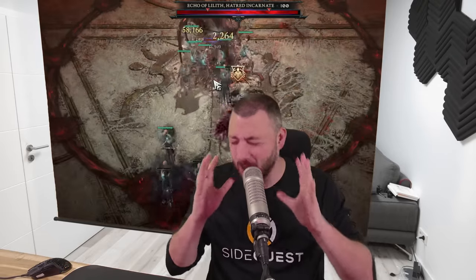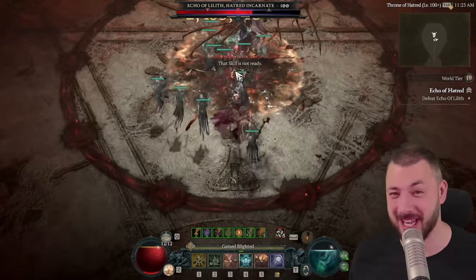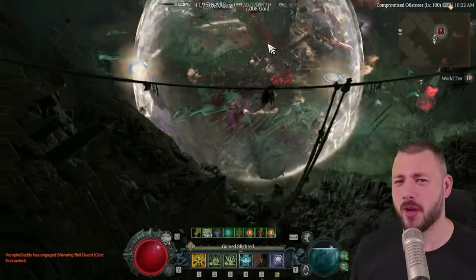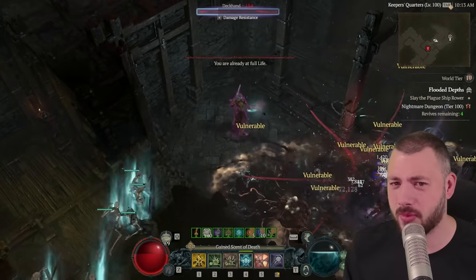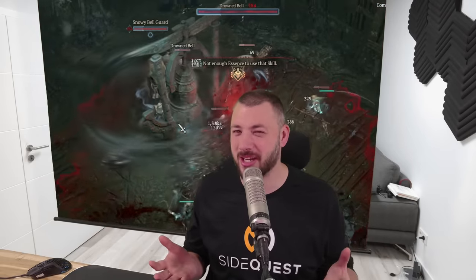Summoner Necromancer is so bad. Look at Uber Lilith absolutely vanishing from Sanctuary. That's not the only thing — finally, you can push tier 100 dungeons without ever fearing to die. Unless you're an idiot like me and just walk into the mob without using a single skill. Now what changed and how does this actually work?